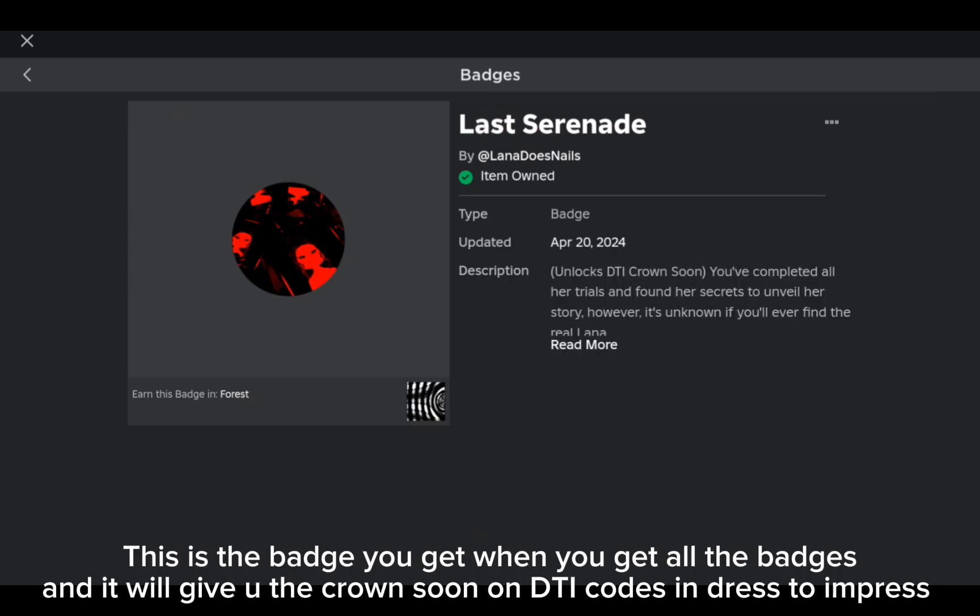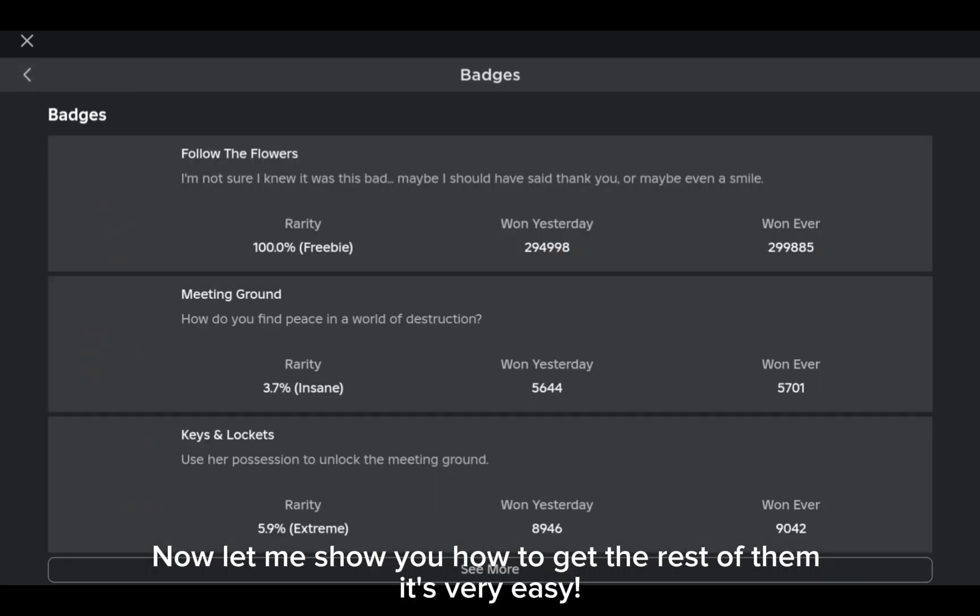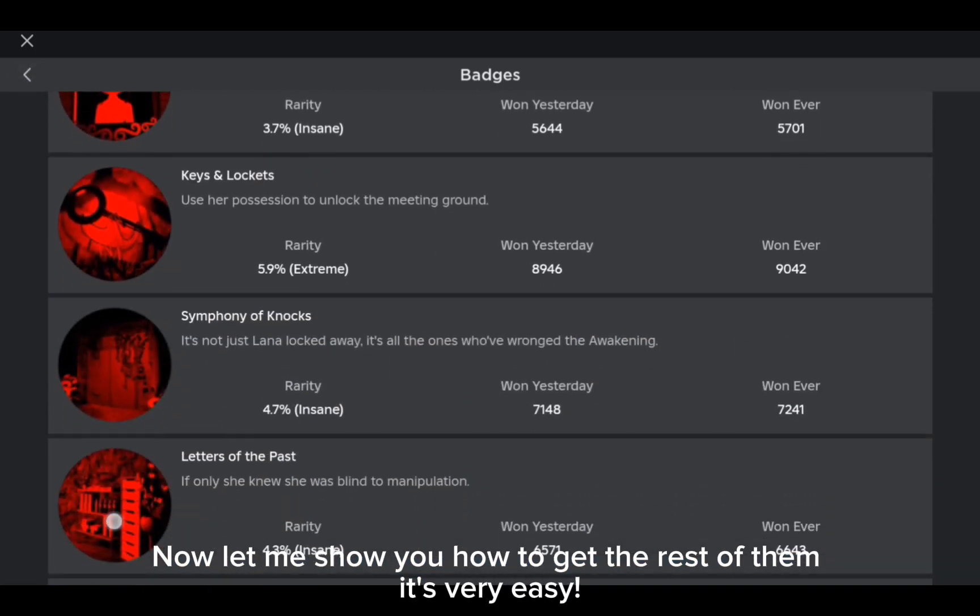This is the badge you get when you get all the badges, and it will give you the crown soon on DTI codes in Dress to Impress. Now let me show you how to get the rest of them — it's very easy.